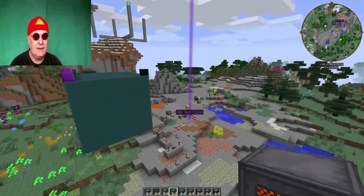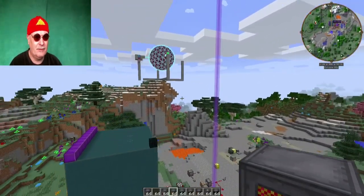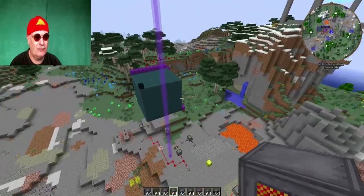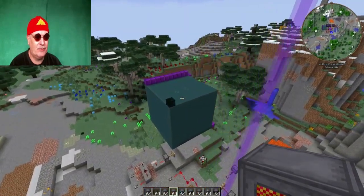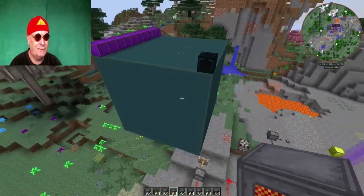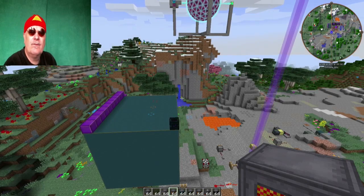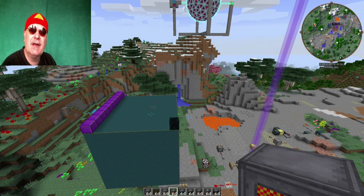Also, liebe Leute, nachdem wir uns hier mit dem Energy Core von Draconium beschäftigt haben und eine entsprechend große Vibrant Capacity Bank haben, dachte ich mir, ich gehe auf einen Zuschauerwunsch ein. Und zwar, nicht nur einen, kommt auch häufiger vor, so nach dem Motto: 'Big Reactors – zeigt doch mal wieder so ein Ding-Baus.'